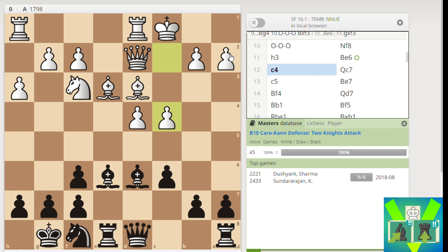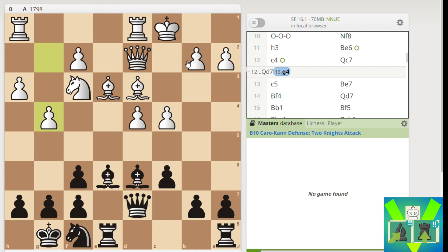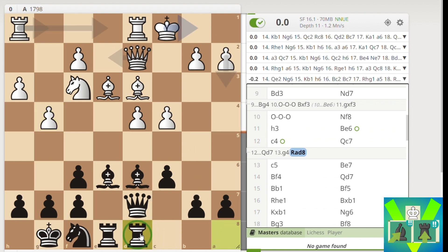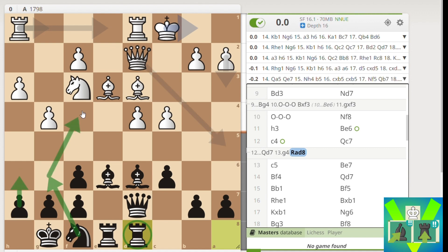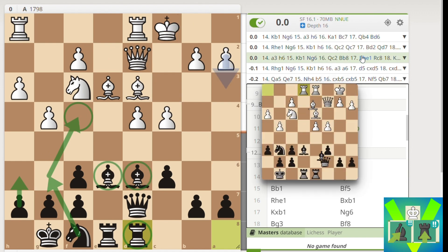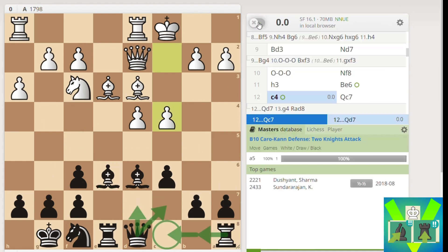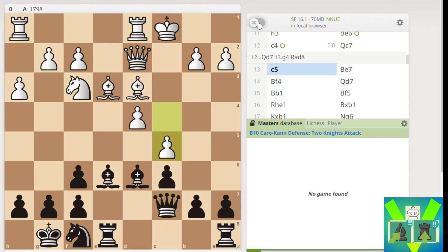Here I spent 10 minutes contemplating between Qd7, Qc7, and Rook B8 or Rook C8. I was worried about Qd7 - there might be some G4 idea. Apparently this is okay for Black because you can bring the Knight to G6, go H6 and Knight to F4. But realistically I just didn't like the fact that all my pieces felt a bit cramped. White hasn't made any positional concessions, except for the F4 square, so I went Qc7 here.